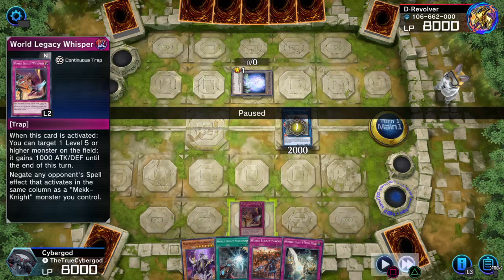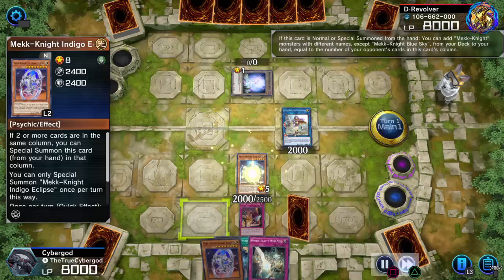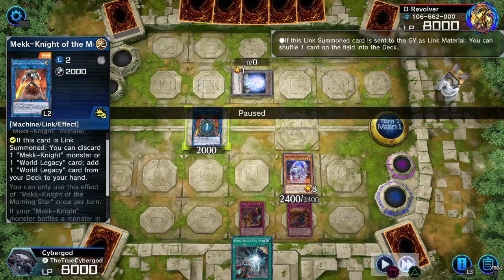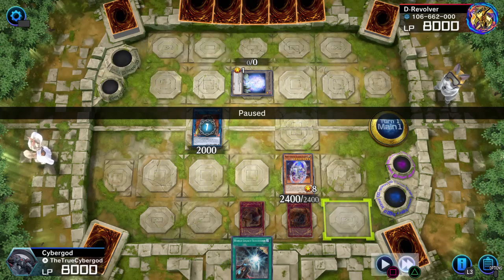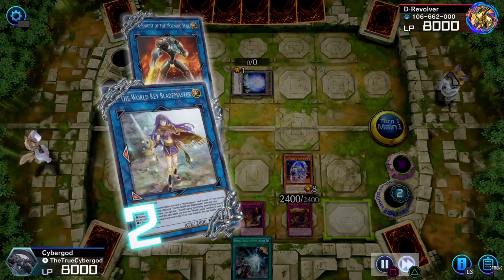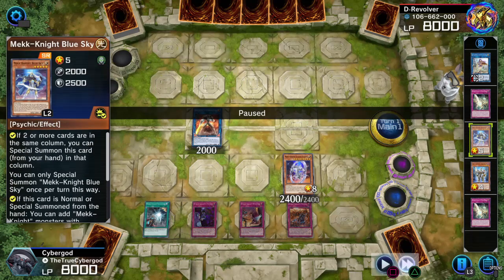You can go into more plays or create more interruptions for your opponent. I'm going to go for extensions now. Mechknight Blue Sky is going to give me Indigo Eclipse. Mechknight of the Morning Star is going to grab me — I wanted Secrets off of this so I can actually discard the Mindmeld. That made me think maybe I should have sent World Legacy World Armor to the graveyard instead of Mindmeld. Lib is going to get rid of the token on the field.